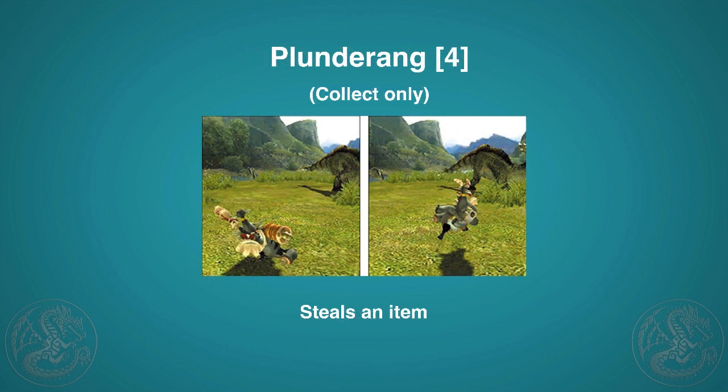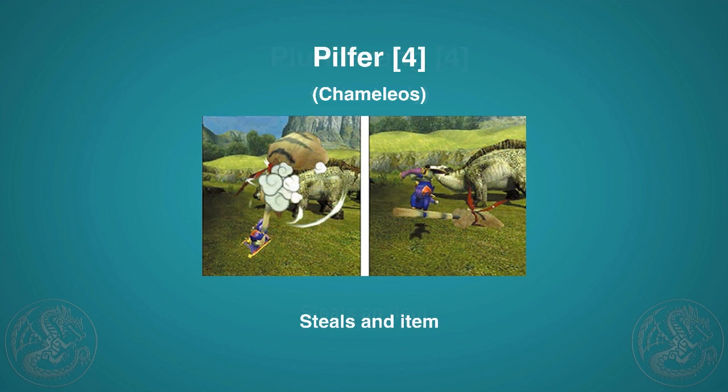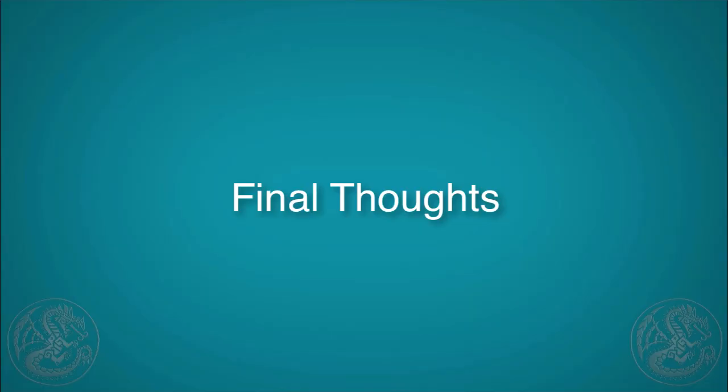The Plunder Ring is a collect-only skill where you throw a boomerang — if you hit the monster it flies back and drops a shiny at your feet that every hunter in the area can pick up, similar to a Kayamba skill but for everyone. Pilfer is the melee version of the same idea, just less safe since you're up close and more likely to get hit, but it still steals an item that everybody can pick up.